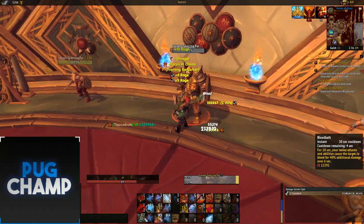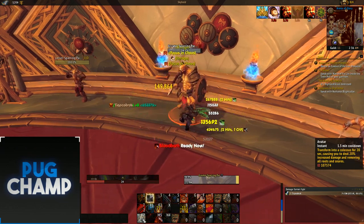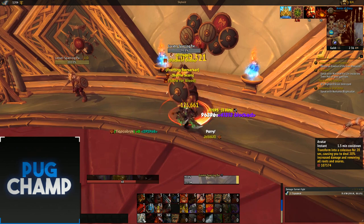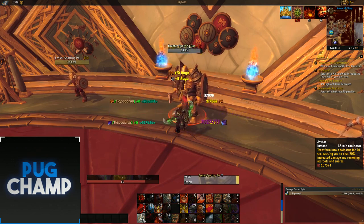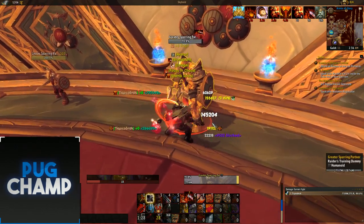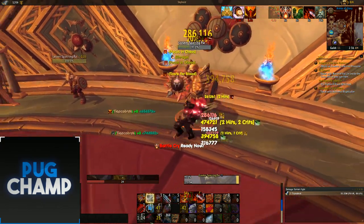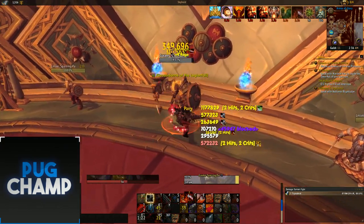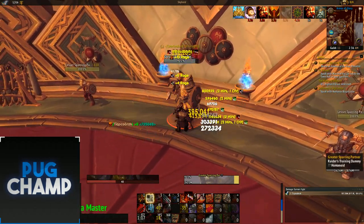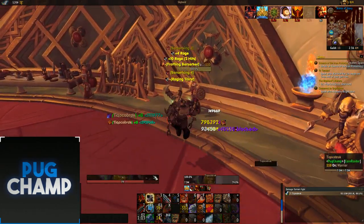When Avatar comes back off cooldown, hold it until Bloodbath is also available so you can do really big damage. Get to 100 rage, then use Avatar, Bloodbath, Rampage, Odin's Fury, then Battlecry again to get 100 rage for another Frothing Berserker proc — hitting the target hard while the bleed is still ticking. That's the single target rotation for Fury.